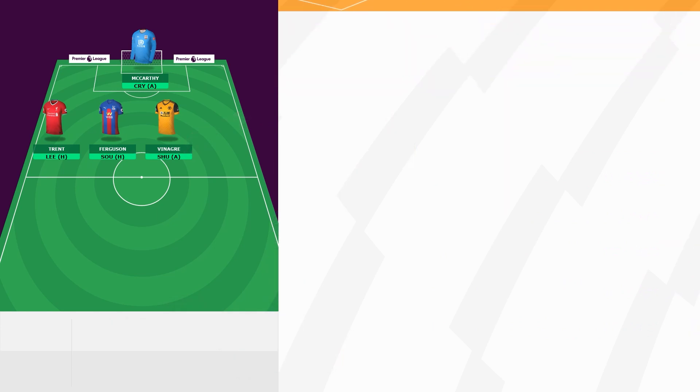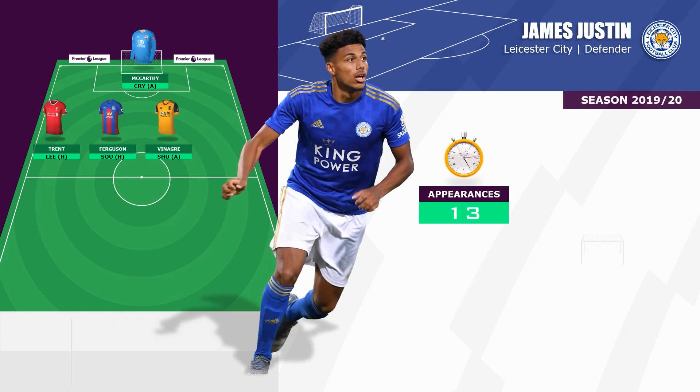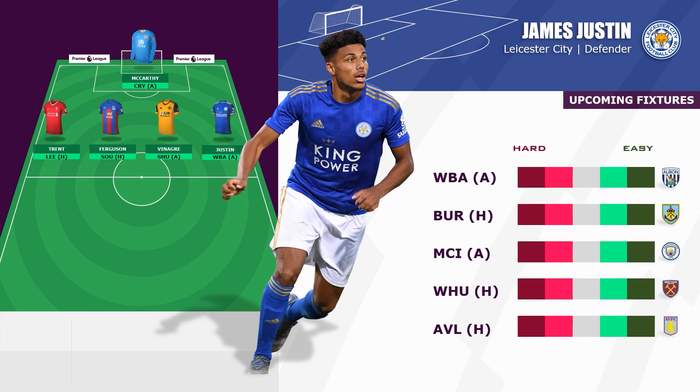Completing the back four is Leicester City's James Justin. With injured first choice Pereira expected out to October, like Neves, the English professional could offer a cheap alternative into Leicester City's defence, especially looking at the Foxes' run of games.